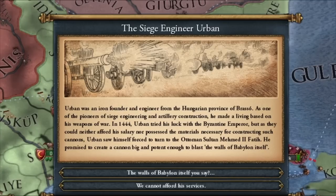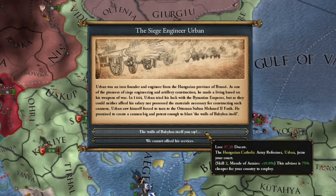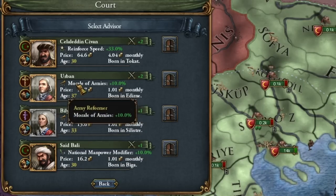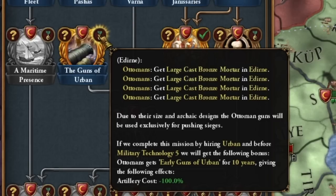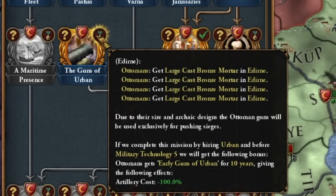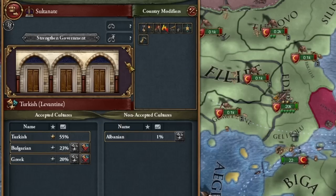We unpause and here we have a short insert about who Urban was and why he liked big cannons. Of course we want to hire him. That's why I didn't hire a military advisor before Urban — we got him! Just by hiring this particular advisor we have cheap artillery for the next 10 years; it will essentially cost us nothing.